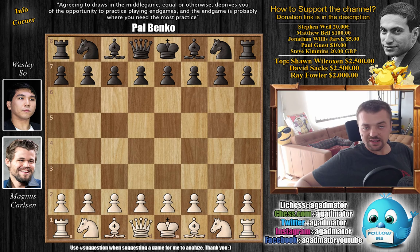Hello everyone, and welcome to a really awesome game from round 10 of the 2019 Sinquefield Cup. It's Magnus Carlsen vs. Wesley So, and it's really a long theoretical struggle that just shows you how important it is to always study the endgame. Magnus Carlsen is still without a loss, but also still without a win. All games have been drawn so far — let's see what happens.